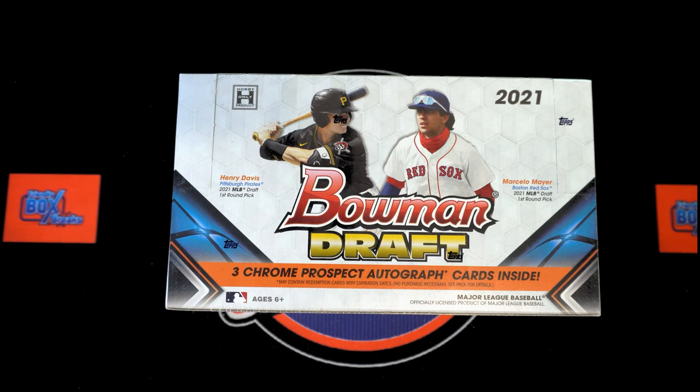It's time - 2021 Bowman Draft Baseball jumbo box break. You know how we do it, but just in case you don't: team names and owner names each get randomized seven times each, and then we pair you up on a spreadsheet, give you a minute to trade if any, and then we dig in. Let's switch on over and start our randoms - I'm all kinds of excited for this!